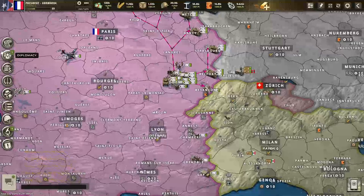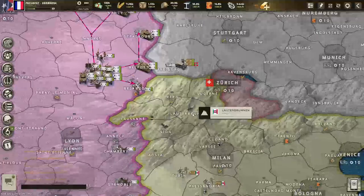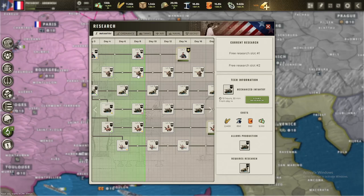We received diplomacy from Italy — they're active players. I'm going to treat that as a threat and prepare more forces there in case of a possible war in the future. For now though, this is a secured front, which is great.